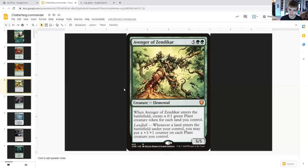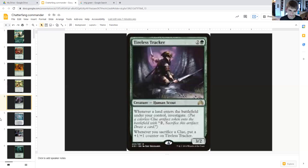Next is Avenger of Zendikar, five generic double green elemental, five-five. When it enters the battlefield, you create one-one green plant creature tokens for each land you control. Landfall — whenever a land enters the battlefield under your control, put a plus one plus one counter on each plant you control. So along with the plants getting counters, you're also getting squirrels, same with Tireless Tracker, going in unison with Avenger of Zendikar.